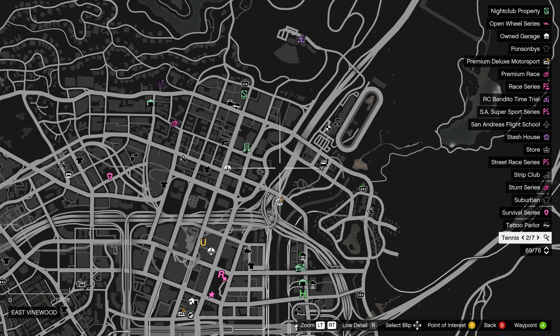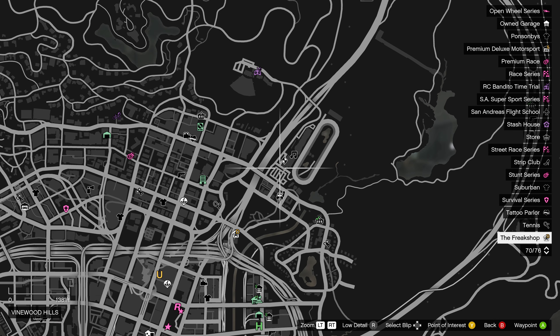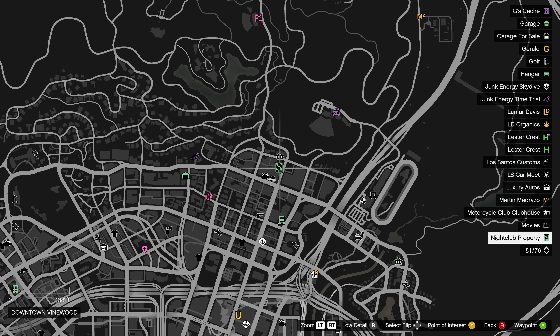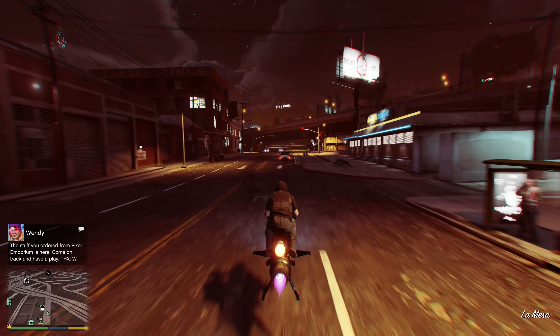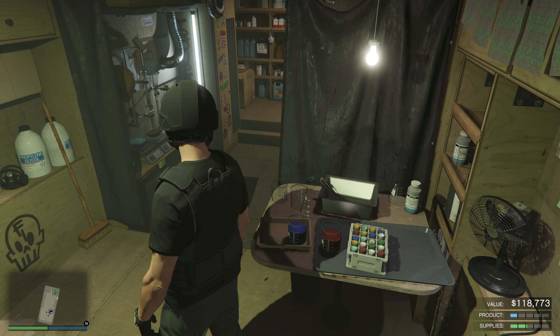If your nightclub is nearby, one thing you also want to do is check up on the Freakshop — see if you can hit your acid lab acceleration for the day or if you can sell. Then get ready to head over to the casino and then the nightclub. You want to do all of this as efficiently as possible.